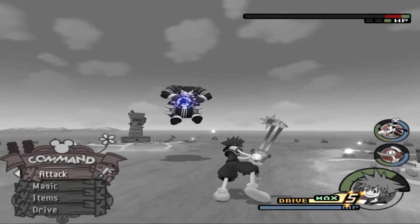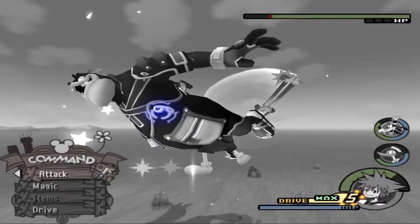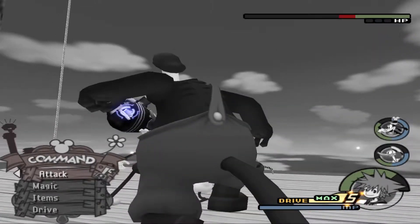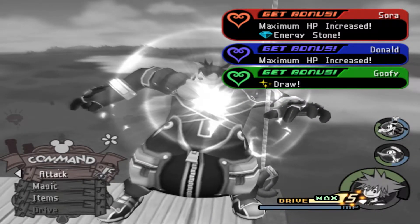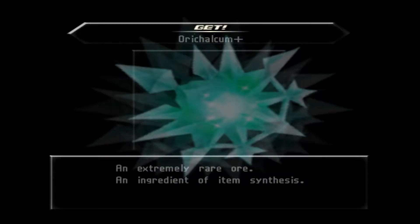It's been pretty much established that the losing ending is the canonical one, and that's my excuse for not trying to beat him. I think Xehanort is a stupid boss fight and the mechanic of Xion and Master Xehanort taking away your max HP is a really stupid mechanic. I liked it with the Xion fight and Master Xehanort, but it annoyed me with Xehanort. Another Orichalcum Plus - we're getting this pretty quickly, I think we have four or five.